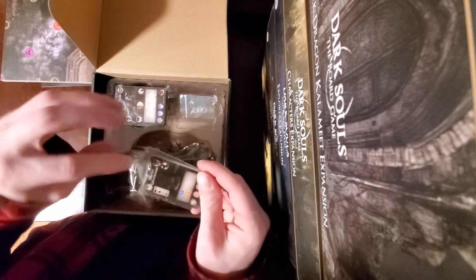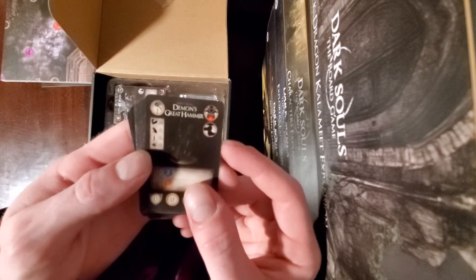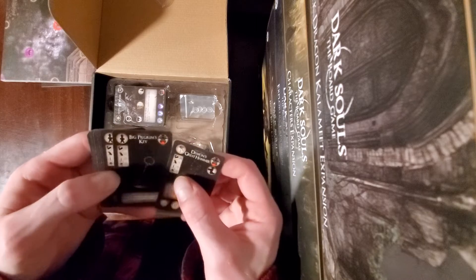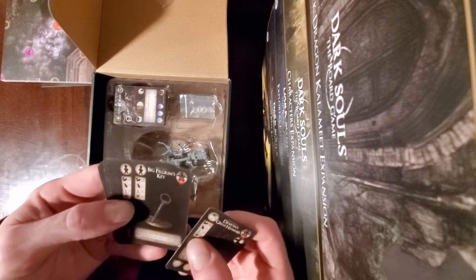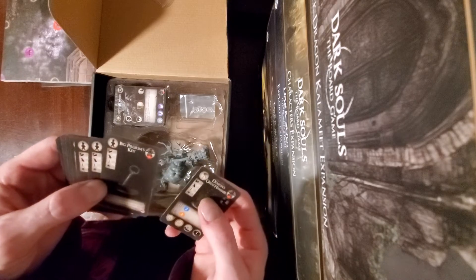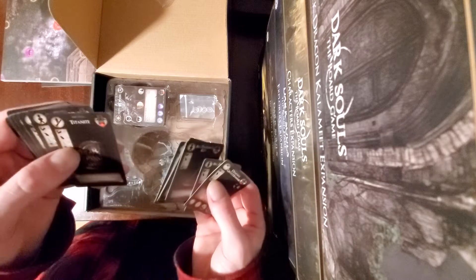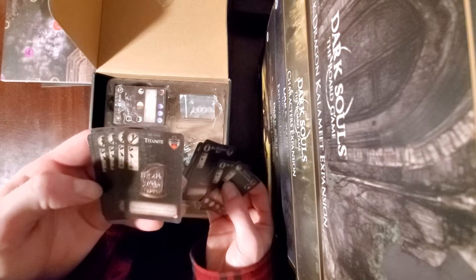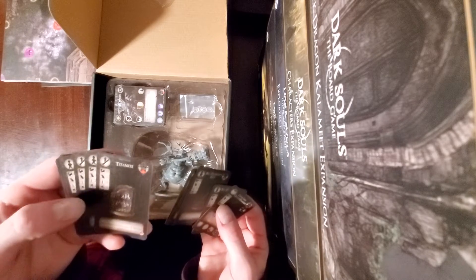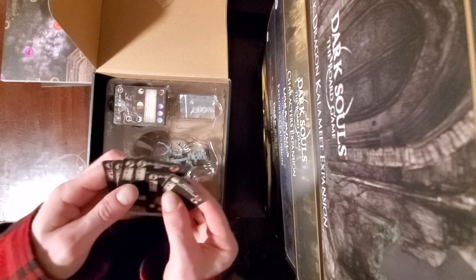Starting with the cards — looks like we've got our treasure cards here. So we've got the Demon's Great Hammer. The Big Pilgrim's Key — you may place this character on any entry node, so that's pretty neat. It's got different languages in here, so obviously this is the English card and then you got ones for different languages. You got a Titanite Slab — that's actually kind of cool, but it's not even different at all from the Titanite shards. Homeward Bones — those are new, so those weren't included in anything else. And then we're back down to the language cards.